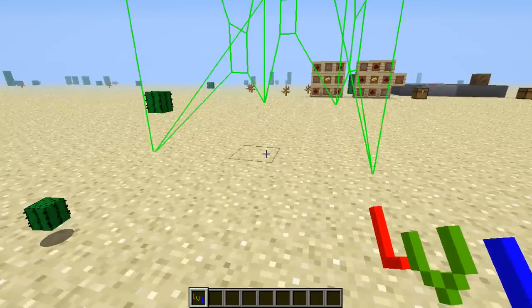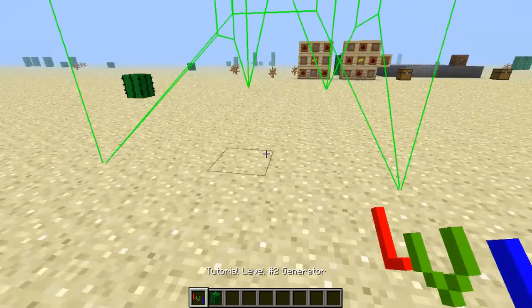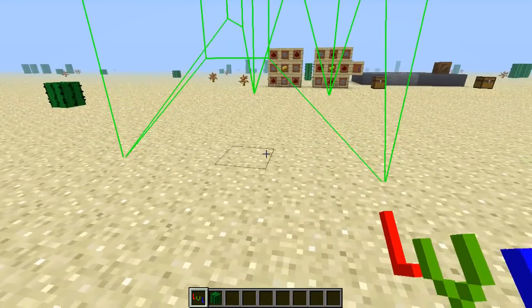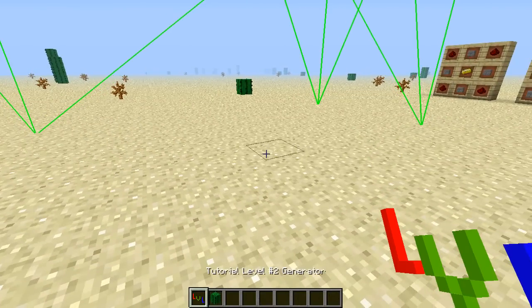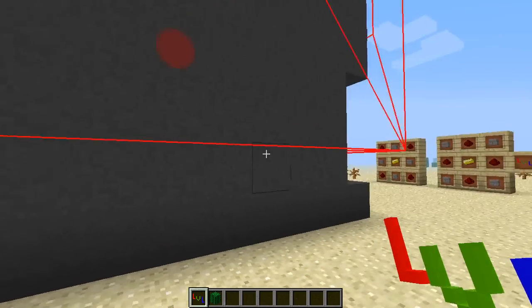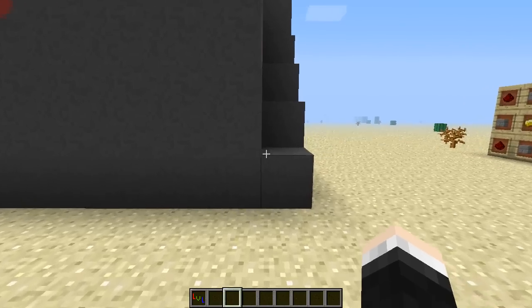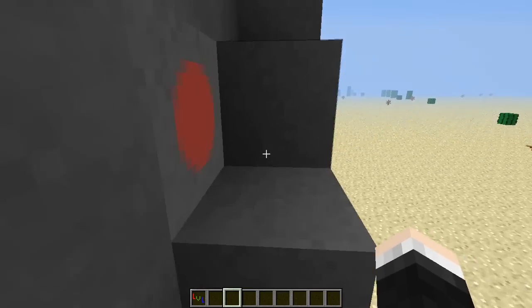To get rid of this structure, just hit the box, and you do this to restart any normal structure too. If you fail the puzzle and want to do it again, just break the block. The difference between tutorial levels and real levels is that tutorial levels will always drop their little level sign. But if you fail a real level and break the crate, you have a chance of not getting the level back and will have to start all over again to try and get your better loot.